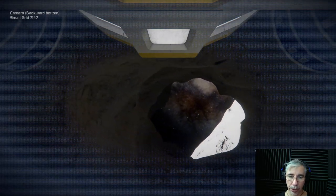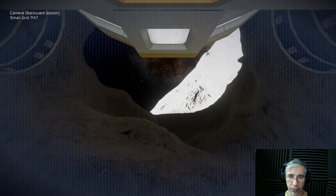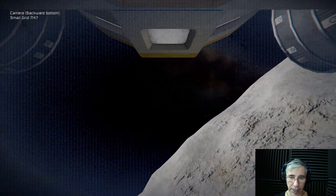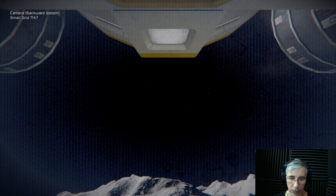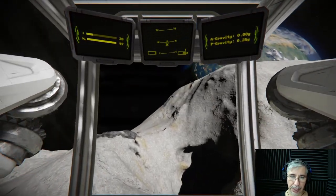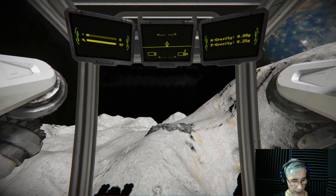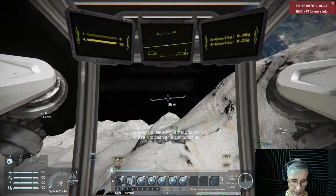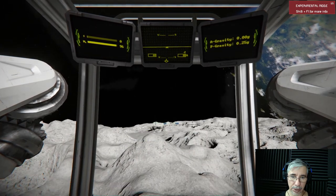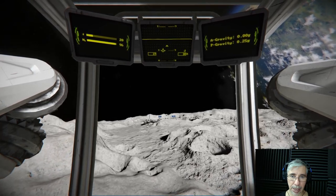We are currently using the offset thruster mod, so once the ship gets loaded it may be off balance because of this offset thruster mod. I will show you — something is broken in the ship, I think it's the antenna. I had an accident and I think the antenna is broken.